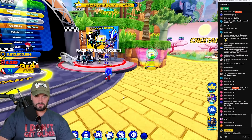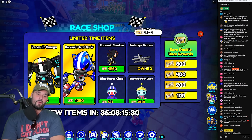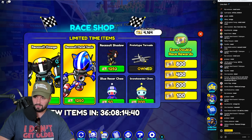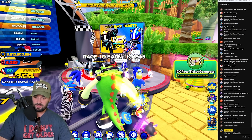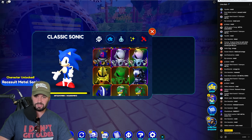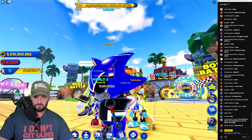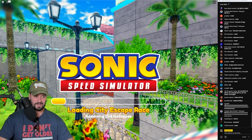I think I won that one. Let's check out the first brand new skin. Chat, race suit Omega or race suit Metal Sonic — which one should I buy? Most people in chat are saying Metal, so let's get Metal Sonic. We just unlocked race suit Metal Sonic! Let's go into the Metal Madness race and showcase him. He's exotic, by the way. Here he is — he's got the Eggman little radio receptor in his head.